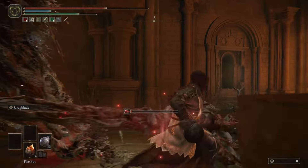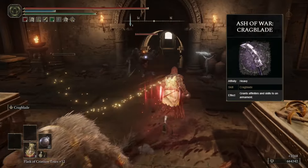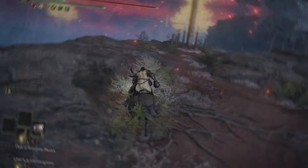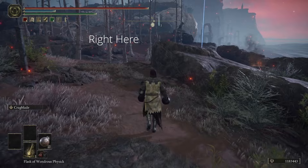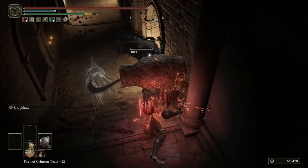Killing him at the beginning of the game is a surefire way to speed through with nothing to stop you. As for the Crag Blade Ash of War, it's located in Caelid on the map from a Silver Scarab. This buff increases your physical attack power by 15%, stance damage by 10%, and stamina against blocking enemies by 50%, so it's going to help you wreck house through the Lands Between.